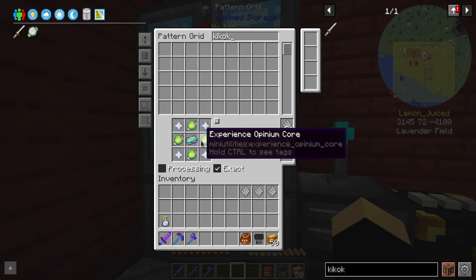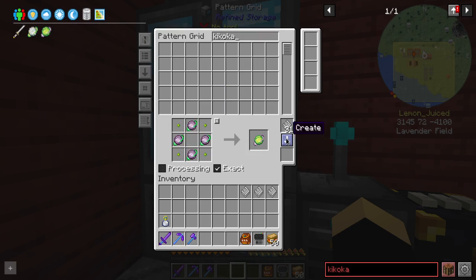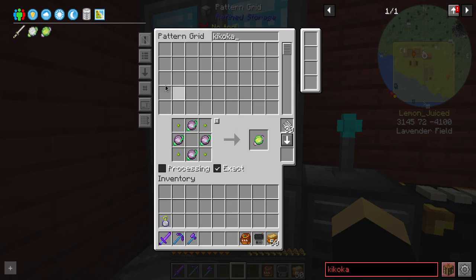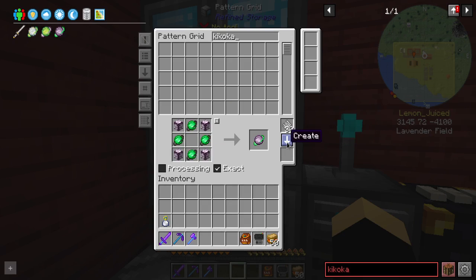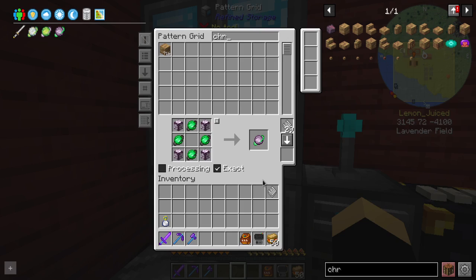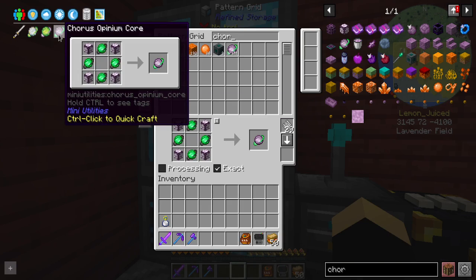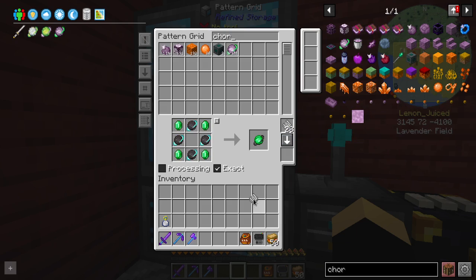Now remember, I made the Wither Spawner for a reason. You're going to need the Experience Opinion cores. We have a lot of these — Experience Pearls — so as you can see we're going down the chain. That's going to require Quarus Opinion cores, which we have Quarus Flowers — I've basically been growing them. We have a lot of them actually. I did the math around what we're going to need and that's more than enough. We've been growing them in my basement. I've been letting them grow for the past few episodes.